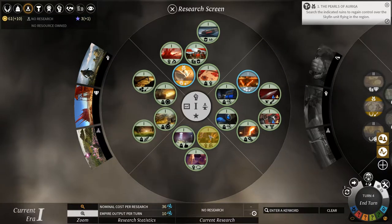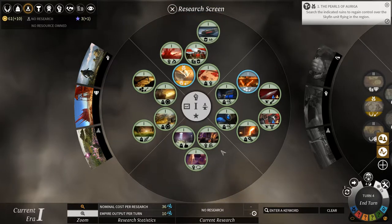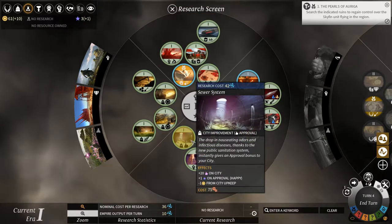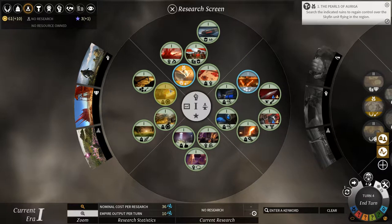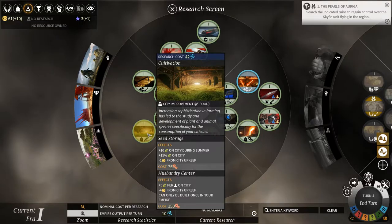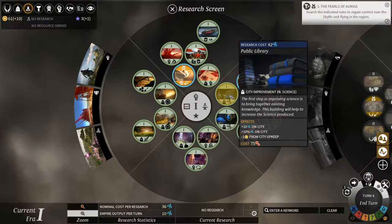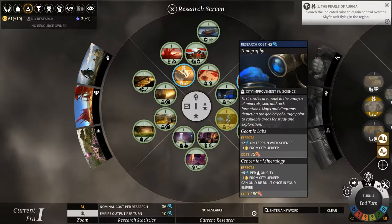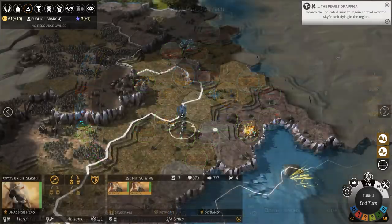I think we will go for science first before we go for luxuries. We do have plenty of food for now, so we don't need to necessarily get... I would like to have plus 10 science and then plus 10%. Let's get that.